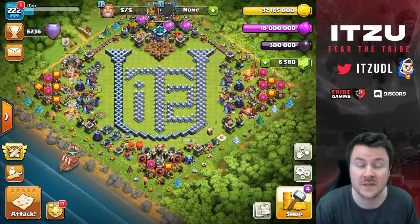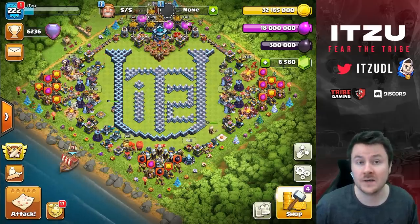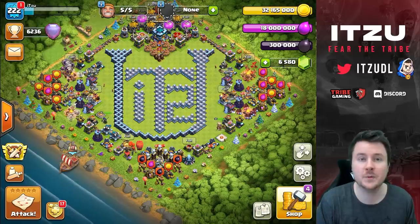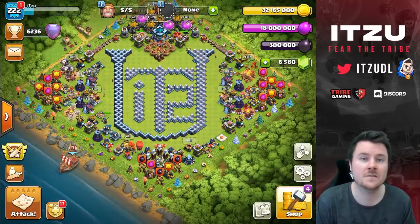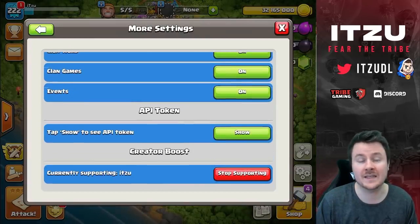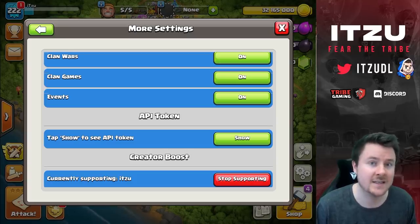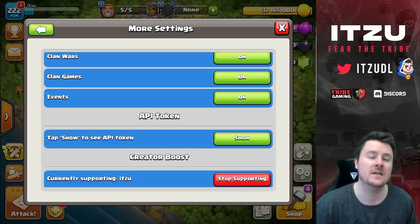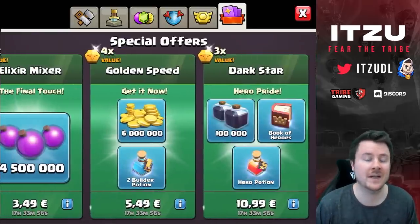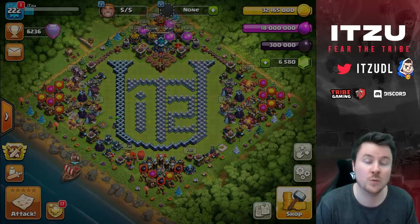Before the next attack - if you guys like my content and would like to support me, there's a really easy way to do it. Go into your in-game settings and find the creator boost code. If you type that in, you will support me whenever you're buying something in-game. Remember, every seven days this code gets deleted and you have to retype it to keep supporting me. So if you're buying any offers or the Gold Pass, you can support me by using my code. Thank you guys so much!